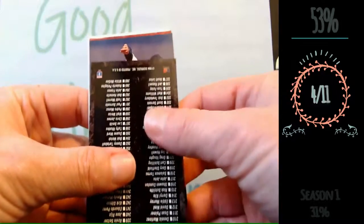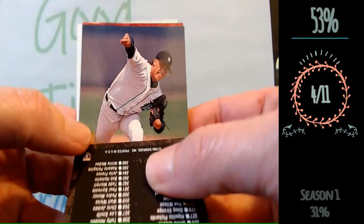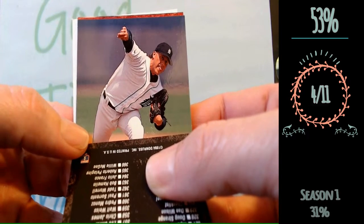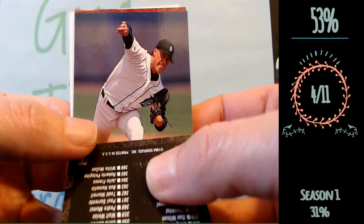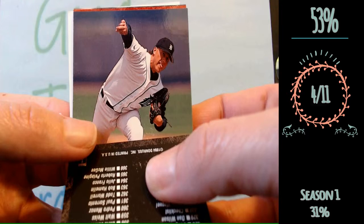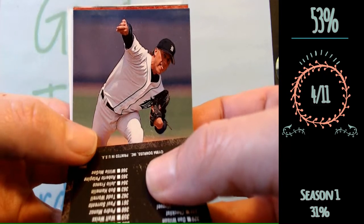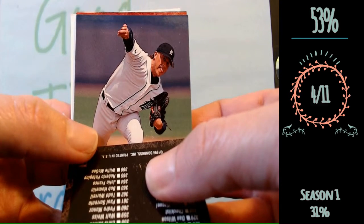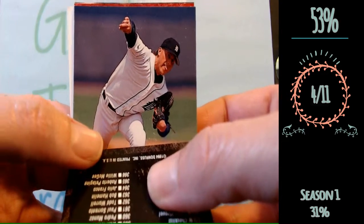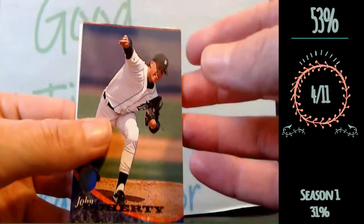Four correct, let's keep it going. Tigers pitcher, '94. For some reason the only name I can think of is Bonderman — Jeremy Bonderman. I don't even know if I'm in the right decade, but Bonderman comes to mind. I look at his face and all I think of is Bonderman. So maybe it'll be Jeremy Bonderman. It is John Doherty. So that was not correct at all, but we'll just keep it going.